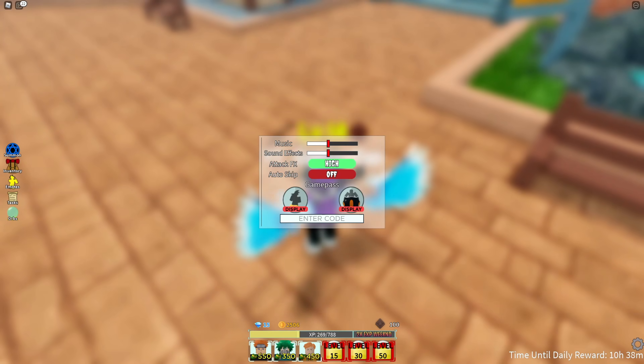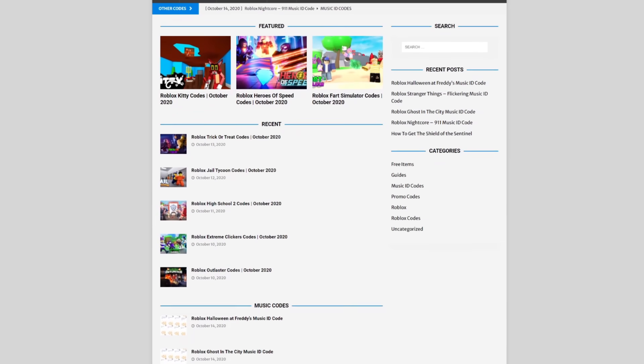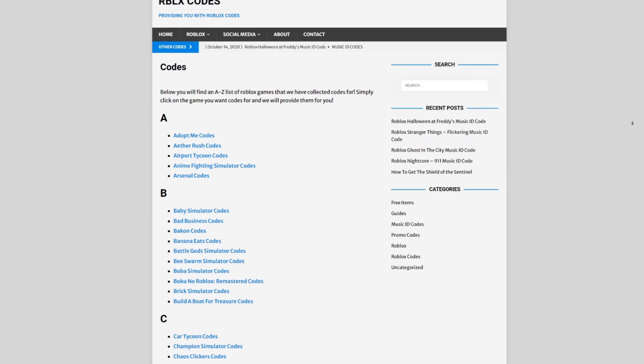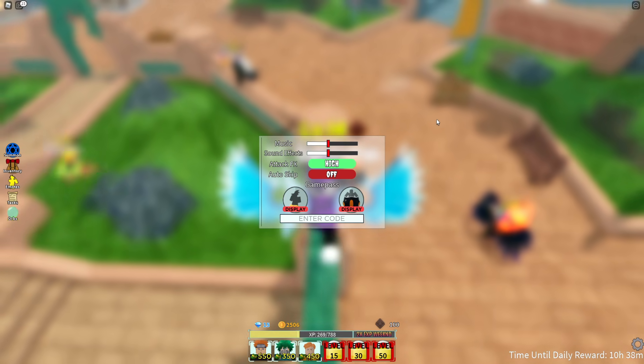Are you tired of watching YouTube videos just to find Roblox codes? Well, I've got a solution for that: rblxcodes.com. On the website you can find game codes, music codes, and guides. There is tons of stuff in there that you guys have to check out. Overall, they cover codes for every hundred Roblox games, so if you need a code for a game, it will be there.